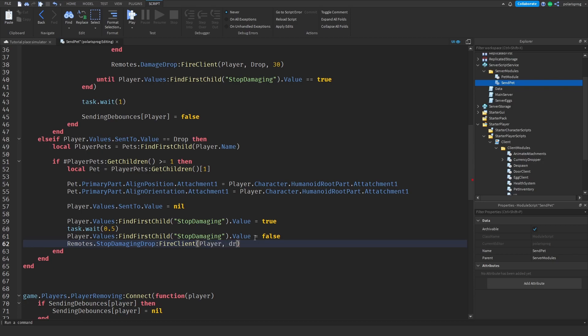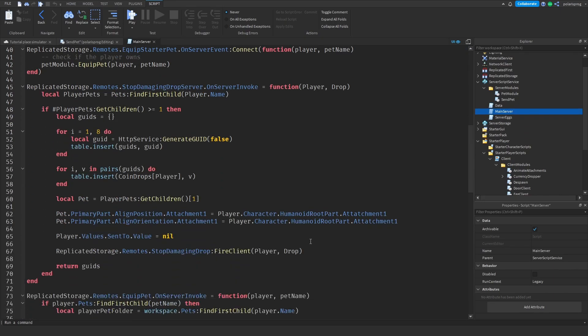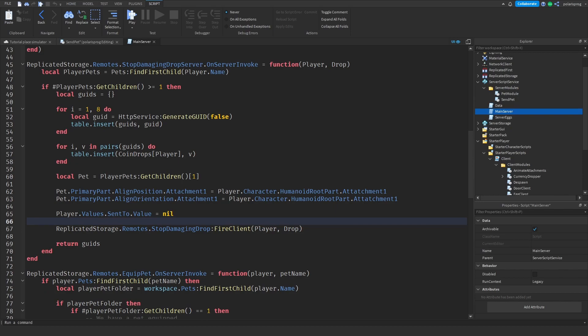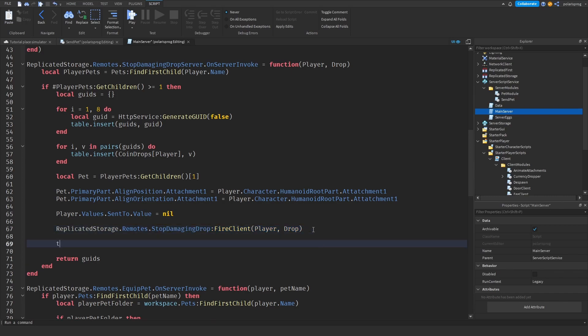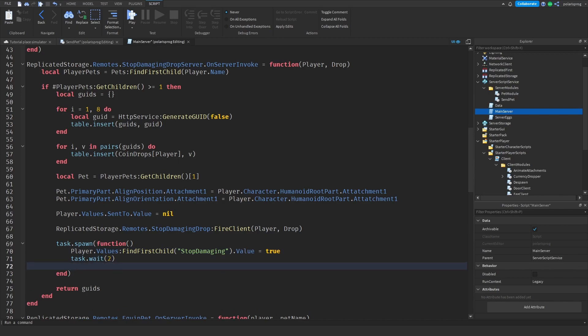Next I'll enter my main server script, scroll all the way down, and where we set this to nil I'll add a task.spawn. Inside that function I'll set player.values:FindFirstChild('StopDamaging').Value to true, and after two seconds set player.values:FindFirstChild('StopDamaging').Value back to false.